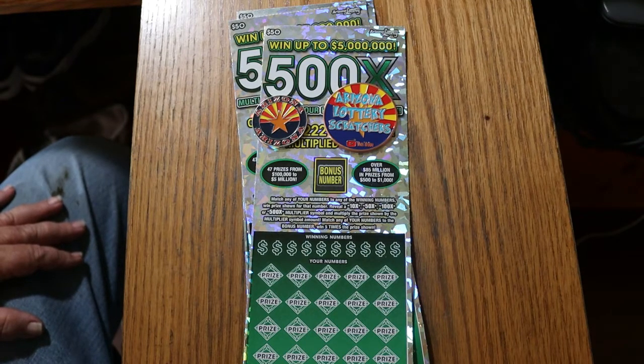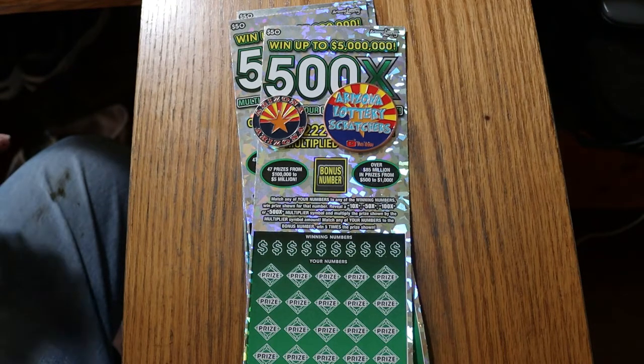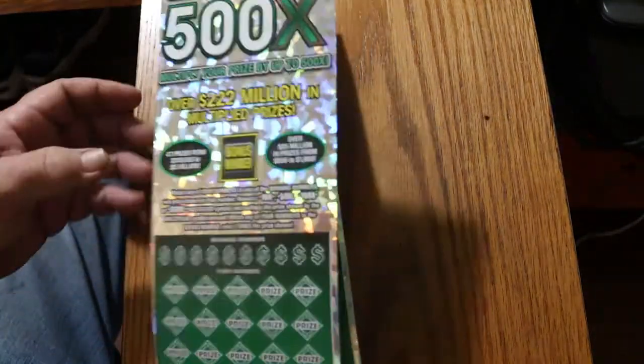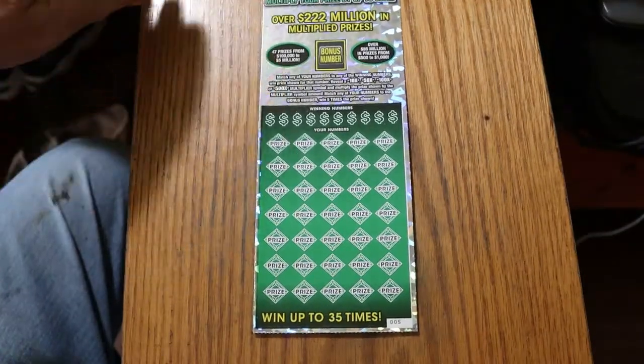I've got tickets five through seven, book number 119,500, and the odds are 1 in 2.51. We're going to start with number 005 and work our way to 007 — the James Bond special. Preliminaries are done. We'll start with ticket five and see what happens.